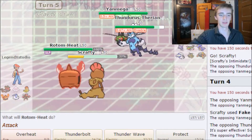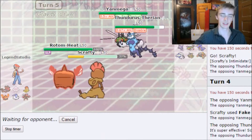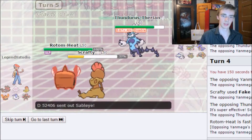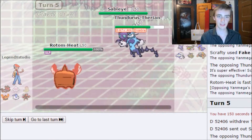Mega Sableye is just a pain. I go for Overheat and Rock Slide. They hit me with Focus Blast knocking out Scrafty — I'm now down two Pokémon and still asleep. I send out Altaria.